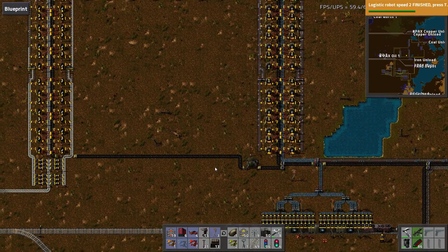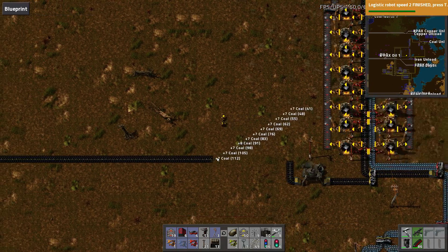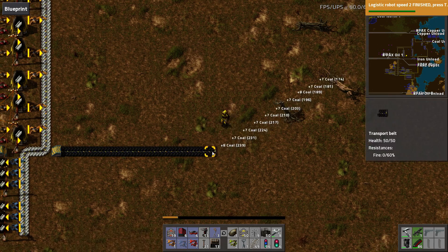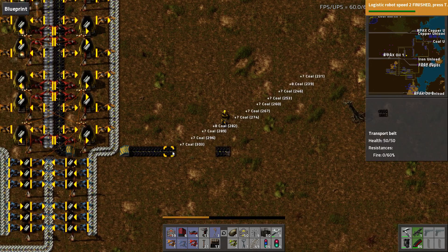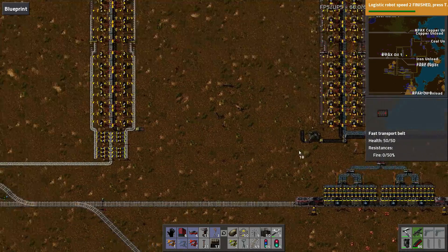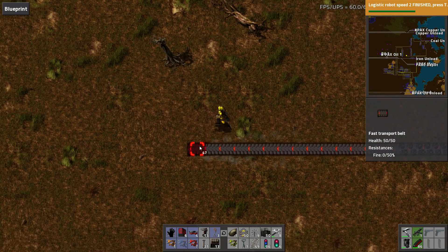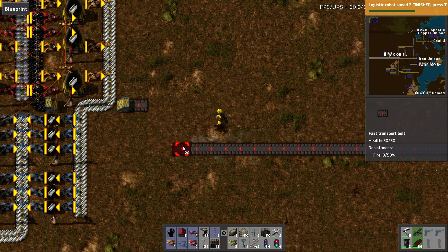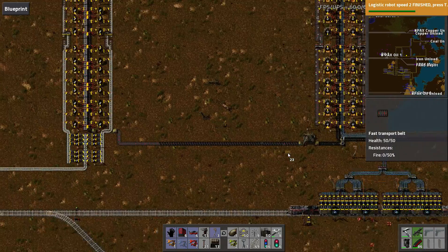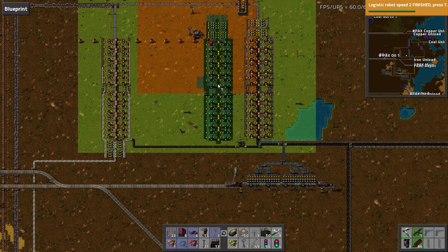The only thing that needs to move is this coal line, which is going to be kind of a pain to move. Today is just going to be all about moving stuff around, pretty much. Which means I can bring this in — and there we go. Now this furnace should fit, and then I'll worry about routing materials in.